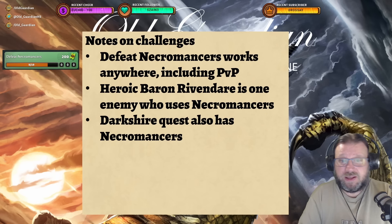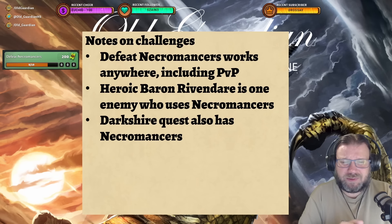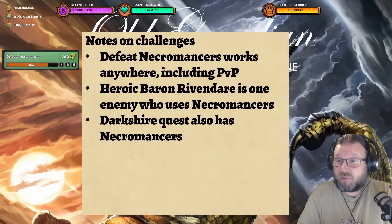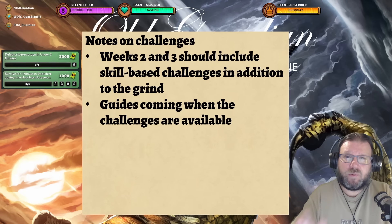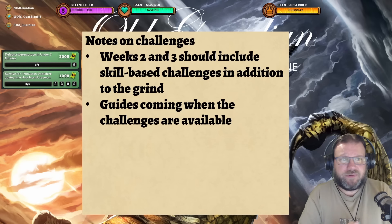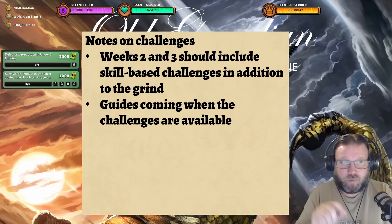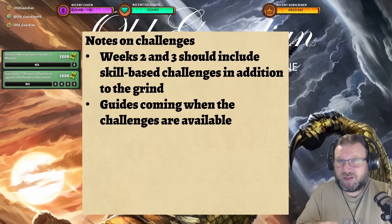The Survive Darkshire missions only work in the middle quest and only on week one and week three. I don't know how easy it is to survive the Horseman, so this is probably the challenge you really want to knock out during week one. The Defeat Necromancers challenge luckily works in all content, including PvP — though you'd need to find somebody who plays Necromancers. You can also go into something like Heroic Baron Rivendare, any heroic mission where you know the enemy has Necromancers in their deck. The Darkshire quest also has Necromancers, so there are plenty of places to find them.